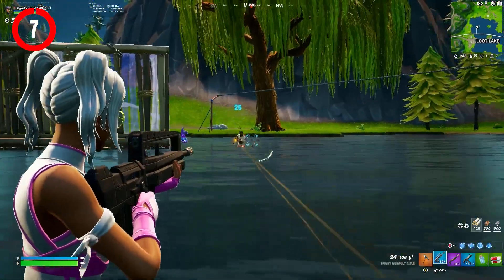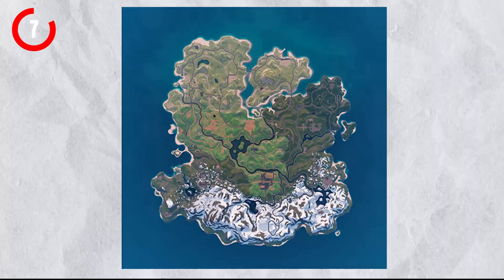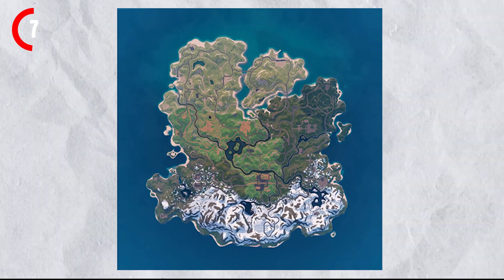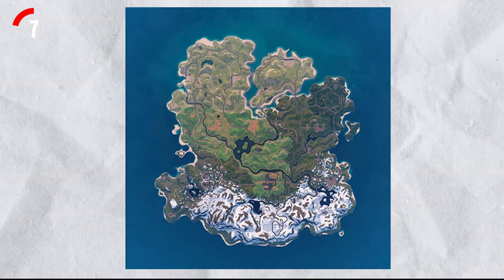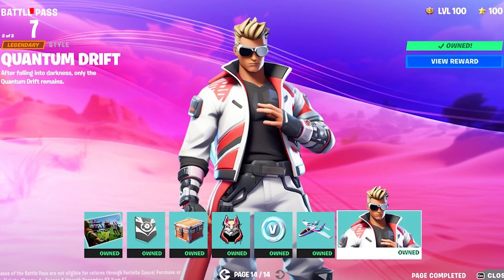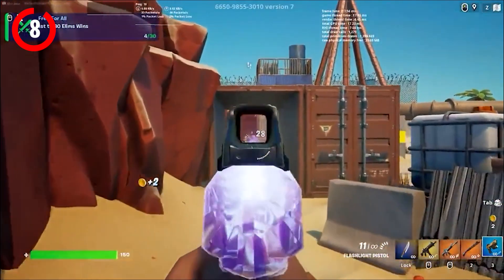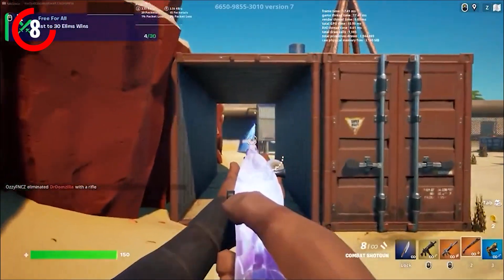We know December 3rd will be the release of Chapter 5, which will include an entirely new Fortnite map that has already been revealed by leakers — on screen is exactly what this brand new Chapter 5 map will look like when it releases. In Chapter 5, we will also see an entirely new battle pass with brand new collaborations, and we will finally be seeing the release of the first-person game mode, which is still on the cards to be releasing.